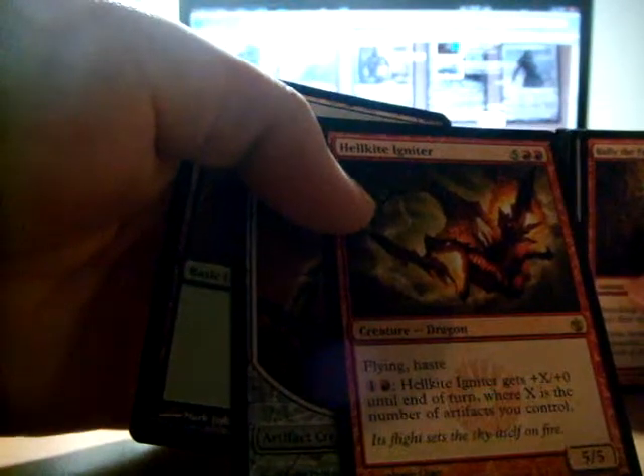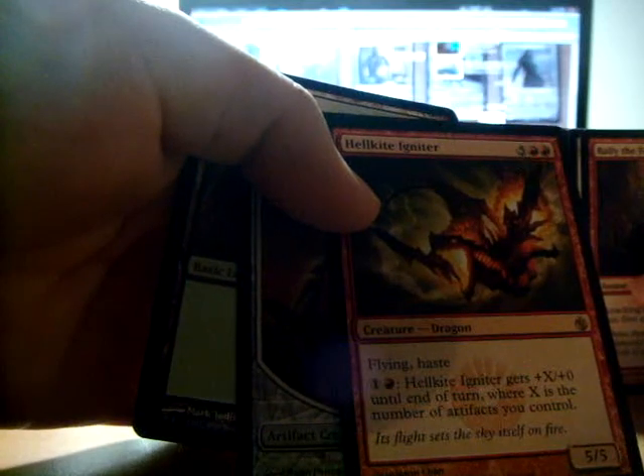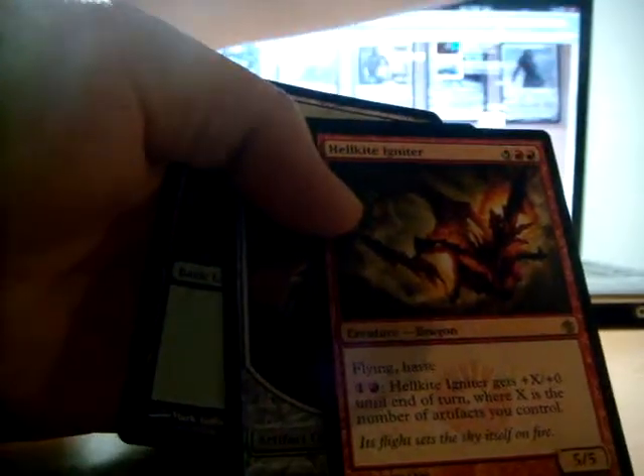Seven mana, Flying Haste. One in a mountain — Hellkite Igniter gets plus X plus zero until end of turn, where X is the number of artifacts you control. For seven mana, I think I can play something a little better. But some people like dragons and they have dragon decks. I also have a dragon deck, but it's pretty crappy because I made it like three or four years ago.